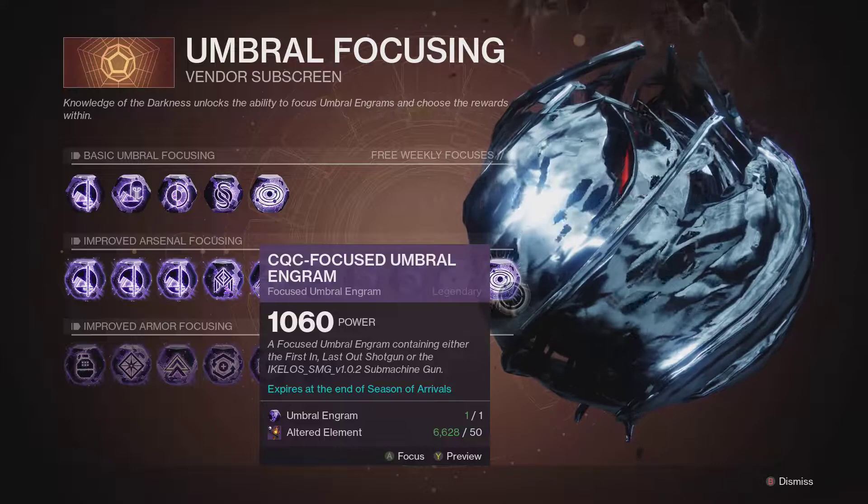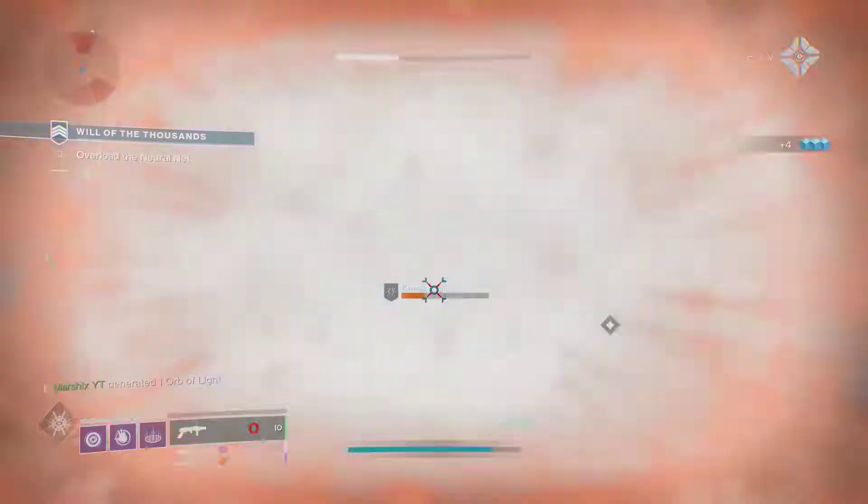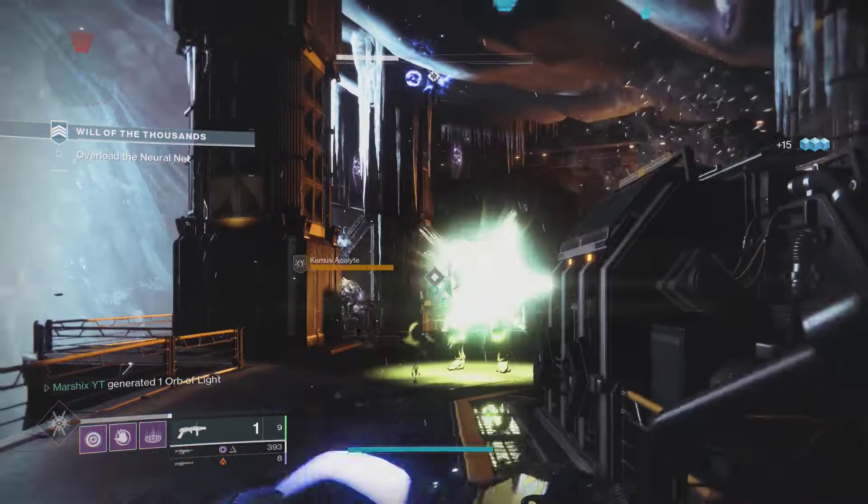Altered Element is one of the most important currencies in Season of Arrivals. It's used to focus Umbral Engrams so you can easily get god rolls of weapons like Falling Guillotine, Gnawing Hunger, Cold Denial, the Ikelos SMG, and many, many more.